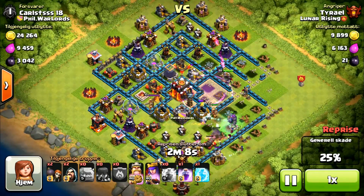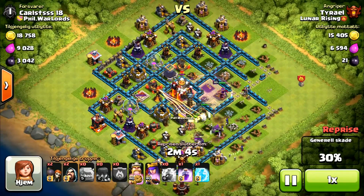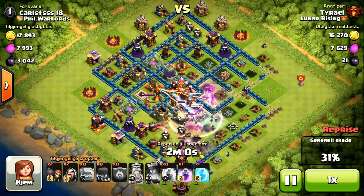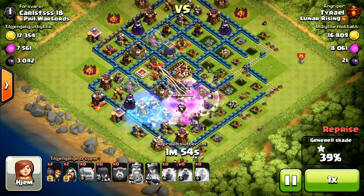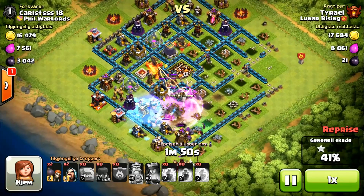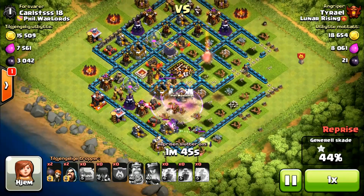My Archer Queen is not going for the Town Hall yet, but now she is. My King is just off doing his own little thing, getting himself killed. I have to go ahead and use his ability, but they're not even halfway into the base. This looks kind of bad — it looks like it might end up a 1-star, because my King's almost dead. My Queen's going to get nothing else, she's going to die hitting that X-Bow. So she's dead, my King's dead.